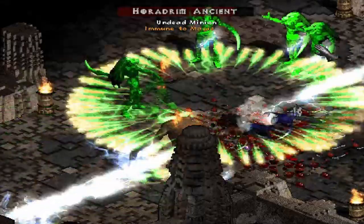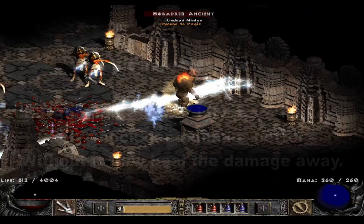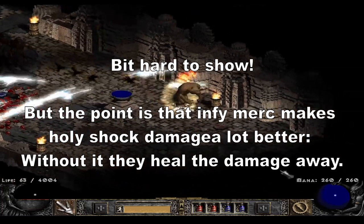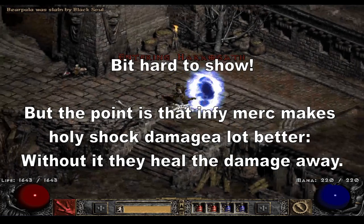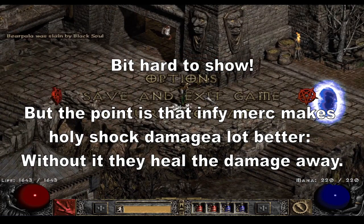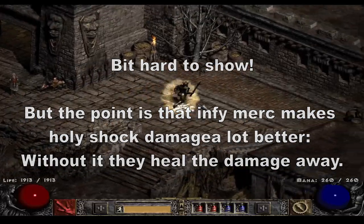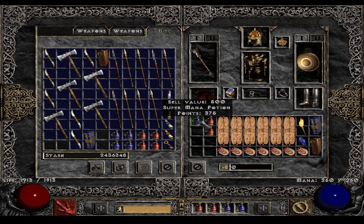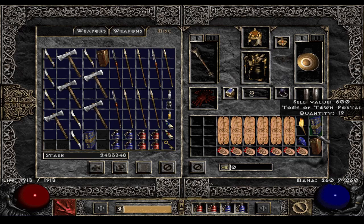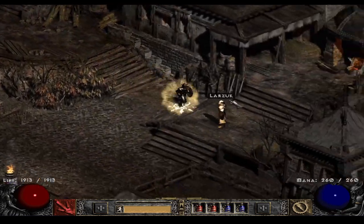Notice that now the infinity merc is dead and the lightning damage is a lot less. This build heavily relies on the infinity merc — it's much like a Javazon or lightning sorceress. When my infinity merc dies, my lightning damage also drops by a lot. You could see on the Horadrim mansion the damage loss — before the merc died versus after was night and day.